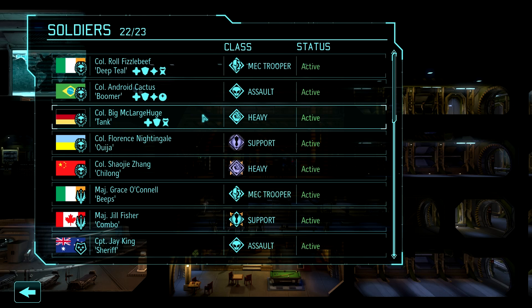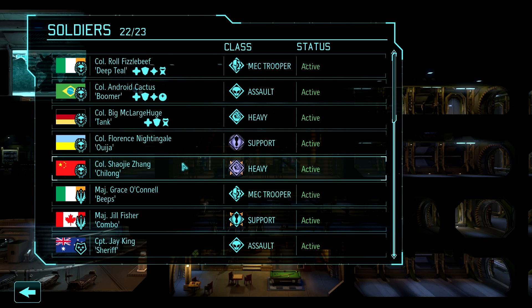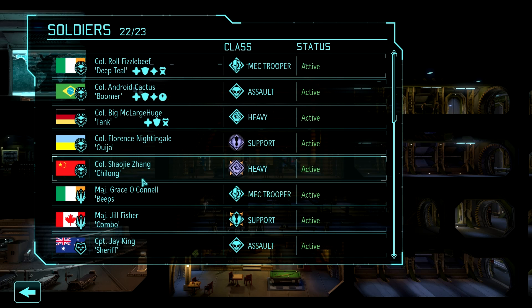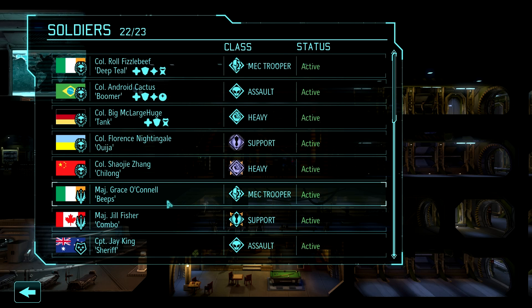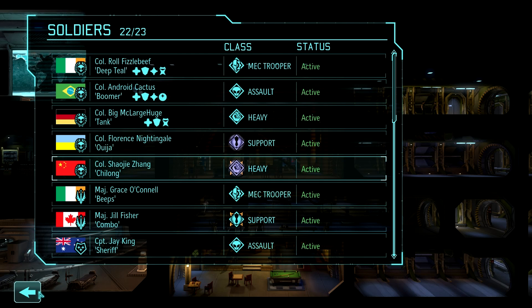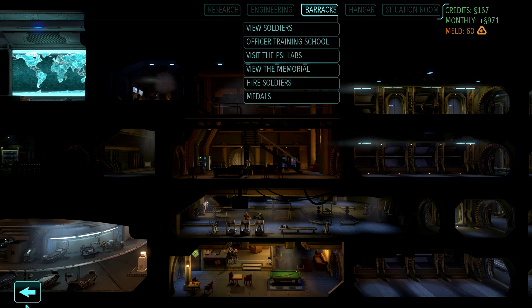Big McLargetuge is not a necessity. Zhang is a necessity — he comes out on every mission with us. He is a colonel, so he's as high-ranked. He doesn't have the medals, but whatever. So it would be Fizzle Beef, Cactus, these two — Beeps and our support. Oh, she's a support. Maybe we need two. We'll figure it out at some point though.